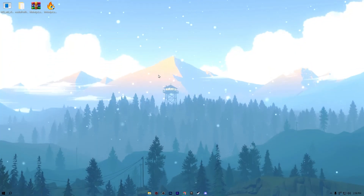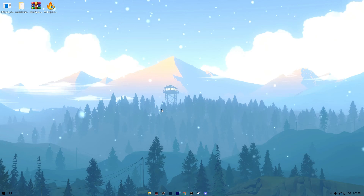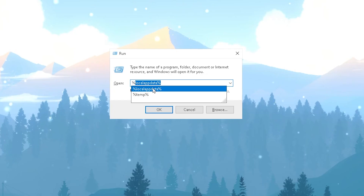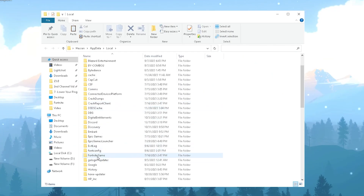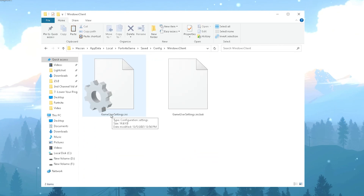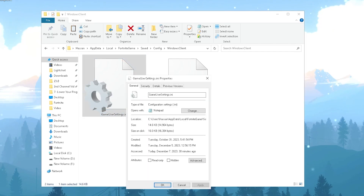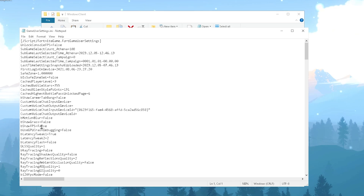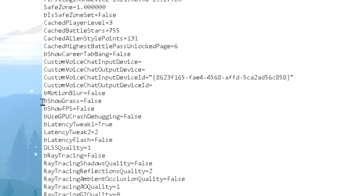Now we'll configure the Fortnite config file settings. Press Windows + R, type %localappdata% and hit OK. Find the Fortnite game folder, go to Saved → Config → WindowsClient, and find the GameUserSettings.ini file. Right-click, go to Properties, and uncheck the Read-Only box — hit Apply and OK. Then right-click and open with Edit. Find the 'bShowGrass' option and set it to False to disable grass in Fortnite, which will help improve your FPS.